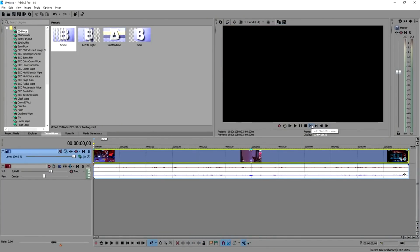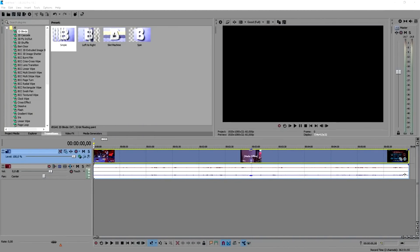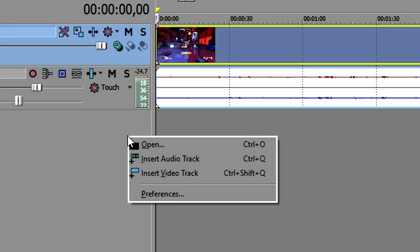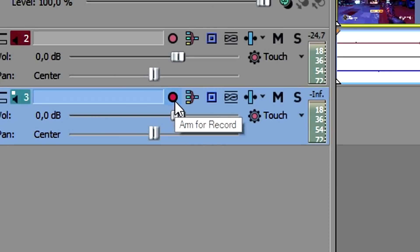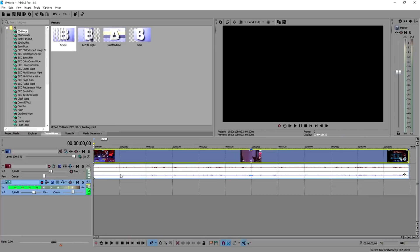You don't need to use Audacity or a separate program — we're going to do it right in Vegas 14. We're going to add an audio track, then click on the little red record icon. Make sure your microphone is plugged in and configured, then click OK.